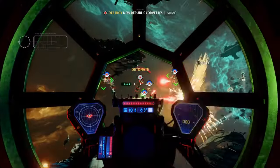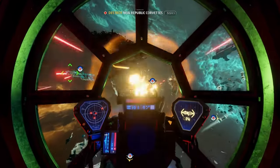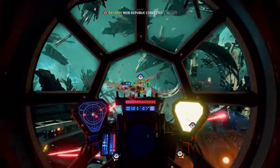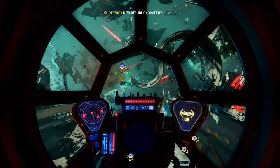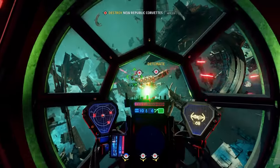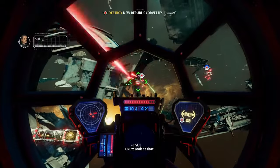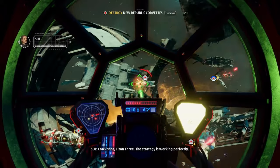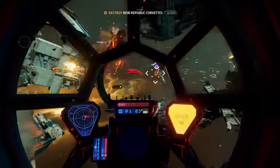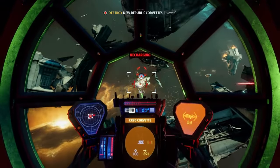Enemy ship is in the kill zone. Precision above all else. Their fleet must not reach Chandrila. Enemy in position — detonate the core. Enemy fire. Kill those cores! Kill those rebels! Look at that — crack shot Titan III. The cores are working perfectly. The Starcorp will be all but defenseless by the time we're done with it.